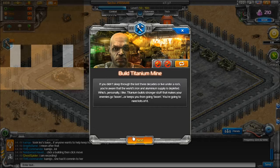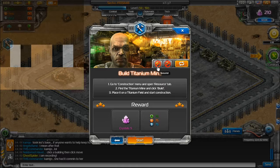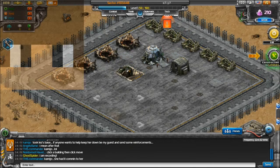Let's build a titanium mine. I do not recommend having him speak because it's extremely loud. So let's start this quest and we'll get five extra crystals, 75 of uranium, titanium, and credits.